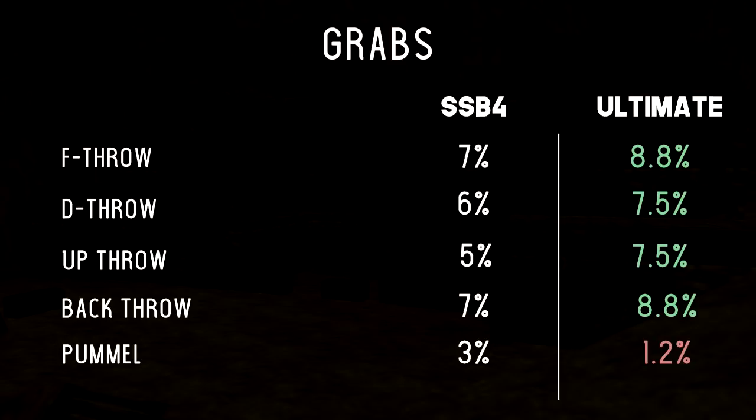Next up we have the throws. Forward throw going from 7% to 8.8%, down throw going from 6% to 7.5%, up throw going from 5% to 7.5%, and back throw going from 7% to 8.8%. Our pummel going from 3% to 1.2% — all of the damage on our throws got buffed. Even though the pummel does less damage, we can pummel way faster than before, so we get more damage off of it per second anyway.